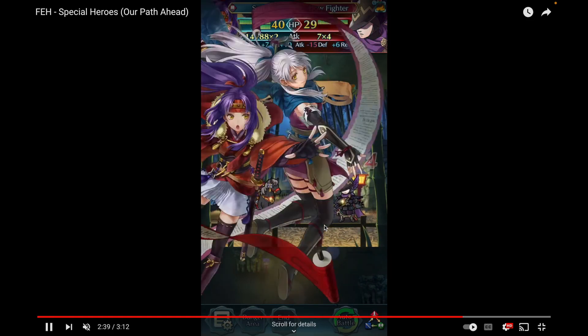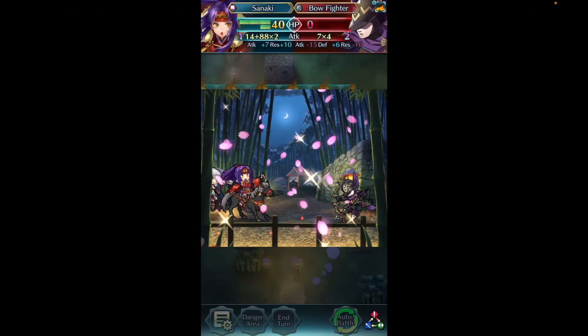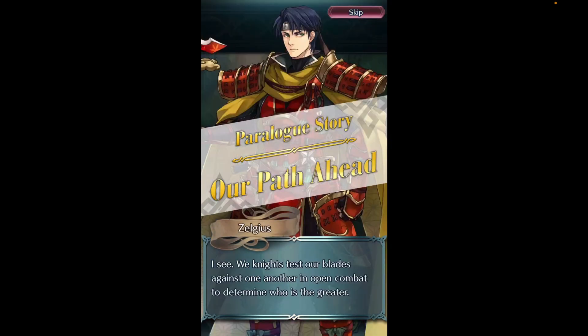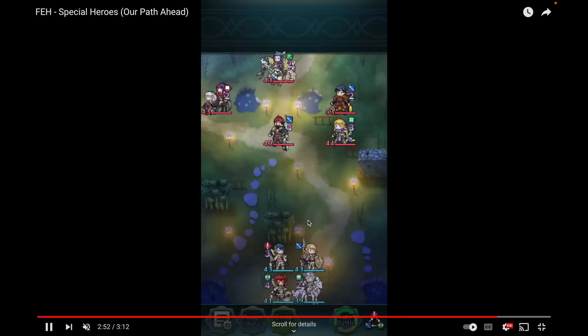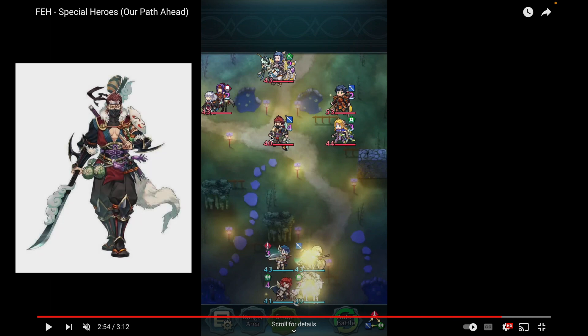The Tempest Trial unit is Saizo — he's the only actual ninja here, which is pretty funny. I'm glad Saizo got something. I hope Kaze gets something because I like Kaze more — his brother — so hopefully Kaze gets something maybe next year. Saizo's full art is already out which is cool. That is the ninja banner: Tellius plus Fates.